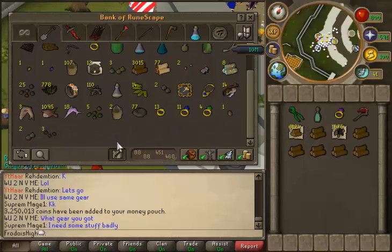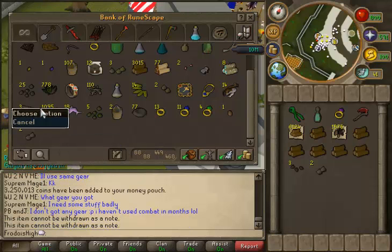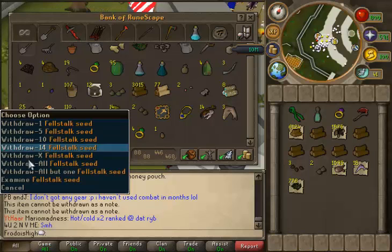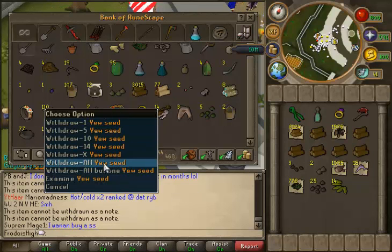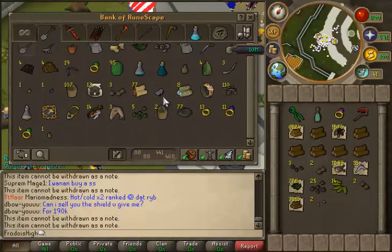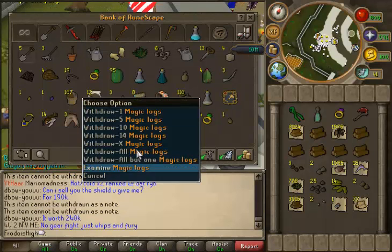This loot is also from my kingdom. What helped me a lot with chopping yews was doing evil trees, because it gives you the ability to bank logs automatically once you have a full inventory — it'll bank them for 20 minutes or more, depending on how well you do on the evil tree. It also gives you random rewards like bird's nests, half keys, and random logs like magic and mahogany logs.